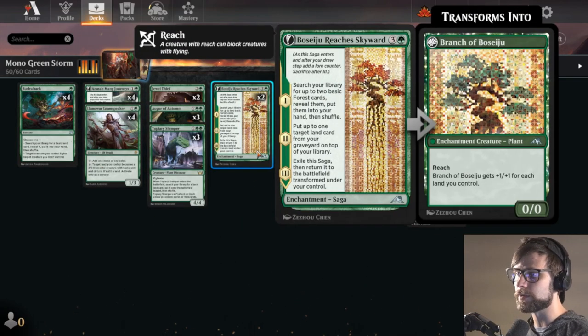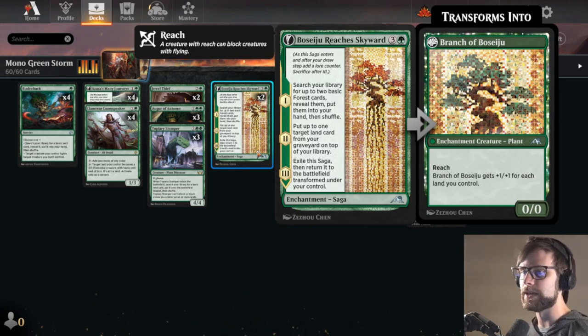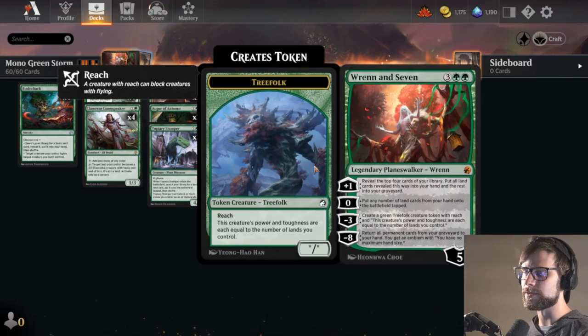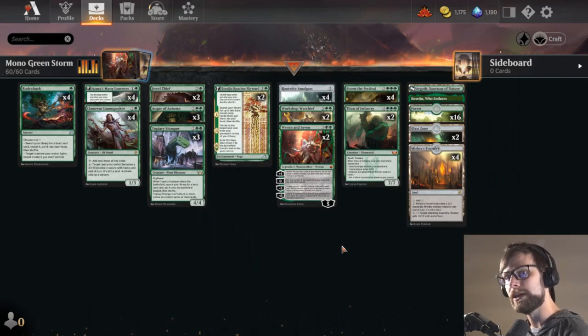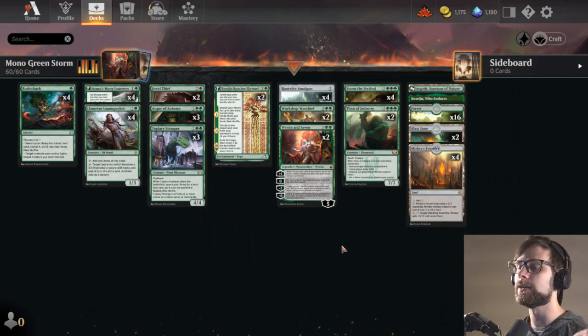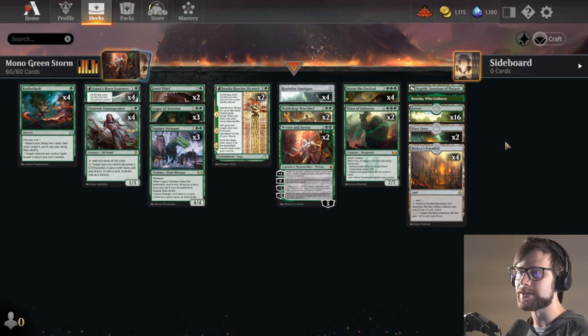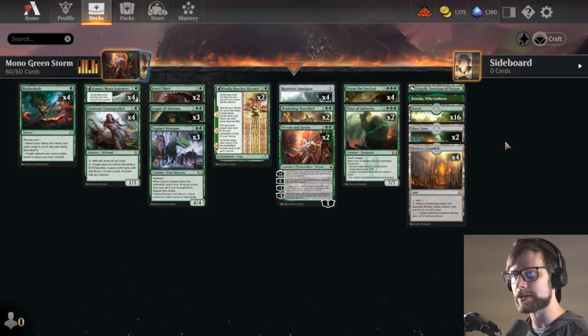For other big creatures, we do have Beseju Reaches Skyward, which obviously flips into Branch of Beseju — just a massive creature depending on how many lands we have. We also do have the Ren and 7. One card I did not include in this, which we played yesterday, was the Titania Meld Combo. I think you could easily throw that in here, but we're not necessarily throwing a lot of lands into the graveyard, so I felt like that was maybe a push in the wrong direction.